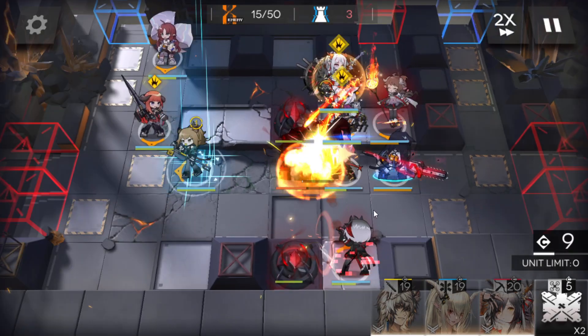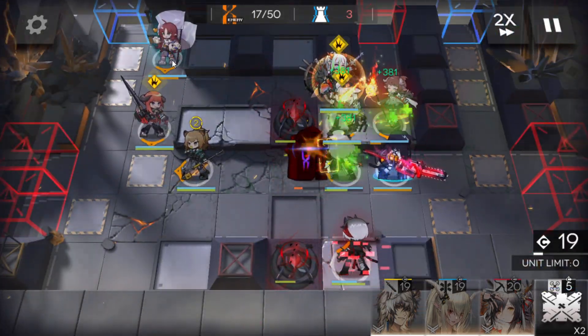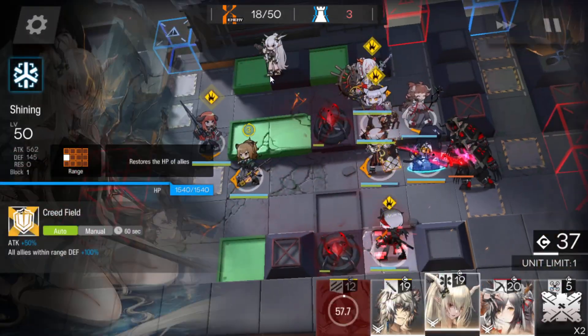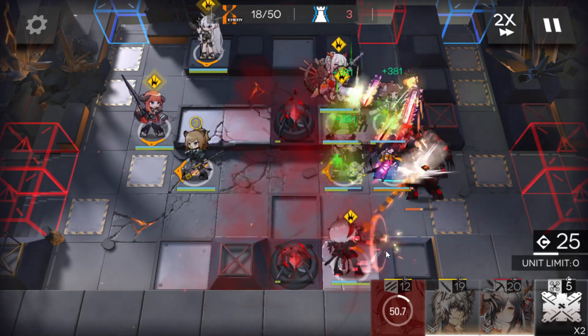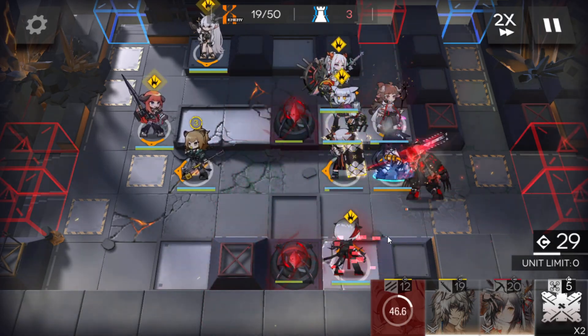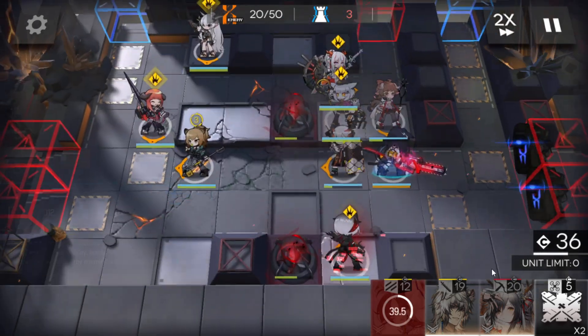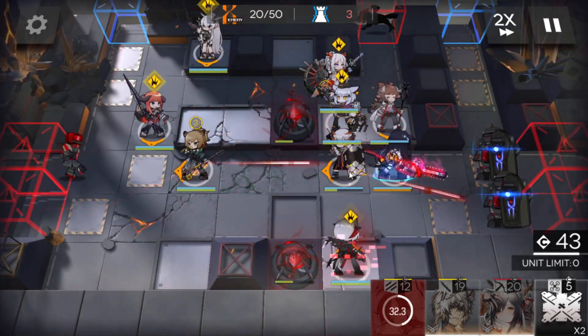And Siege here. Last skill activation from Myrtle and we can retreat here. At the end, medic here. That's basically all — around the last wave I have to change this one into Schwartz and use your mind to help kill them faster.